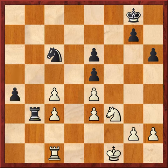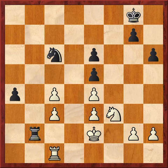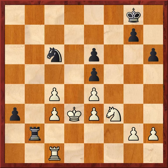Rook to c1 defends. Here comes the a-pawn. Carlsen moves his king closer to the action. We got rook to b2 with check, king to d3, and now a3. What are you doing about this pawn? What are you doing about a2 followed by rook to b1? White is not losing here but needs to play very accurately — and Carlsen actually misses the boat on this one.